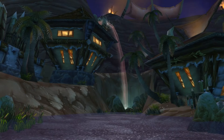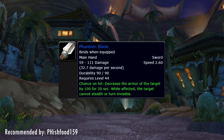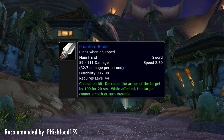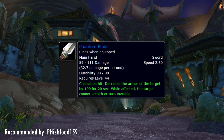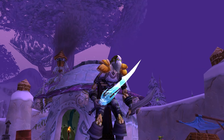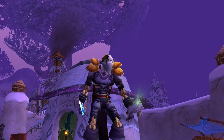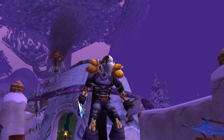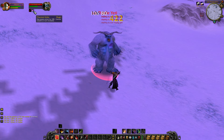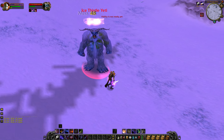Now it's time to talk about the Phantom Blade, recommended by Fishfood159. A very cool looking item with a very handy chance on hit: it decreases the armor of the target by 100 for 20 seconds, but more importantly the target cannot stealth or turn invisible during those 20 seconds. This makes it a great counter weapon when you're fighting a rogue who wants to vanish mid-fight and open up on you again — now they can't. It also has a decent 2.6 attack speed and good damage. The only problem is it's rather expensive to make, but it's still a pretty underrated item because of that chance on hit.